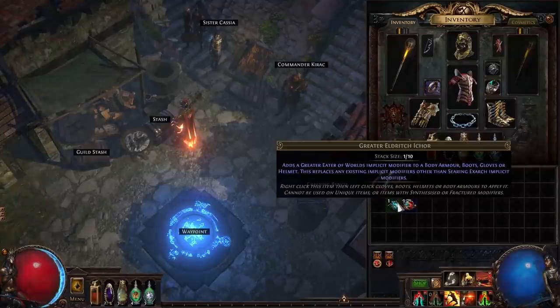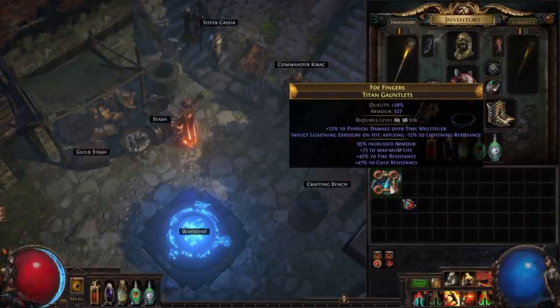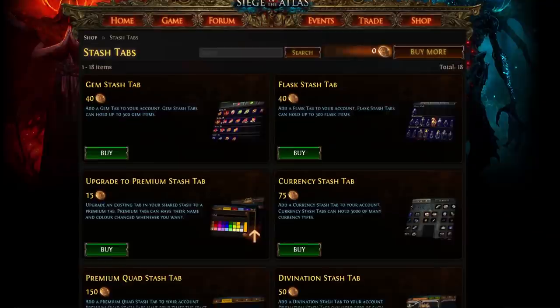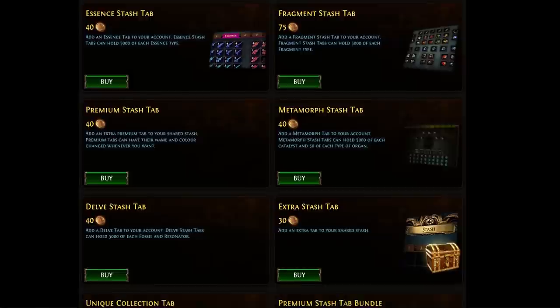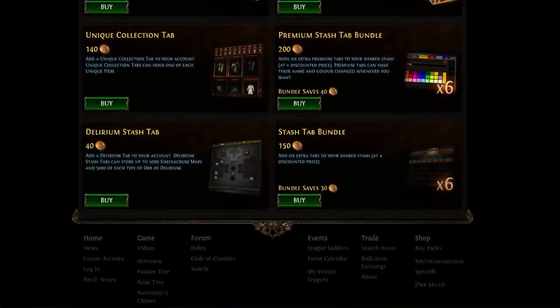Over the years, Path of Exile has evolved to include many new items, currency types, and so much more. Along with it, GGG have introduced many quality of life purchases in the form of stash tabs in an attempt to curb the bloat of stash space.